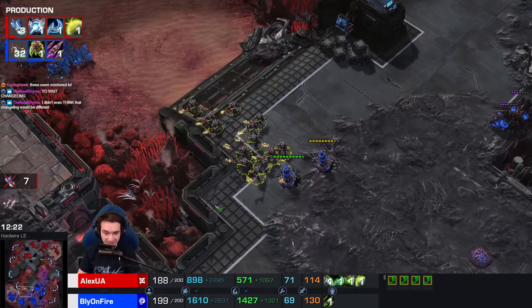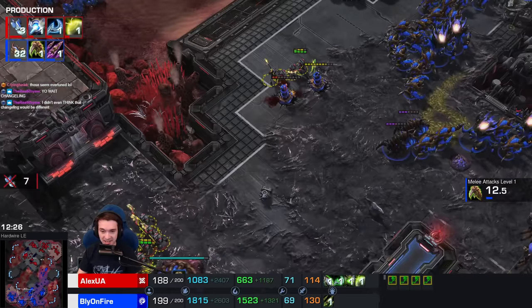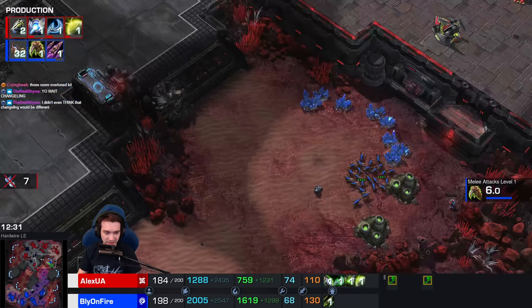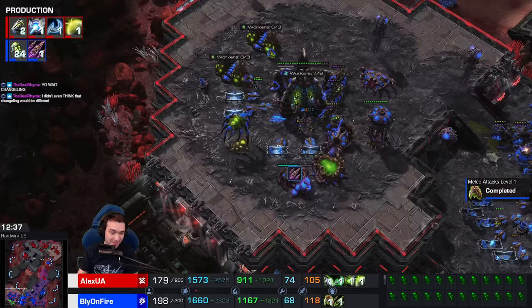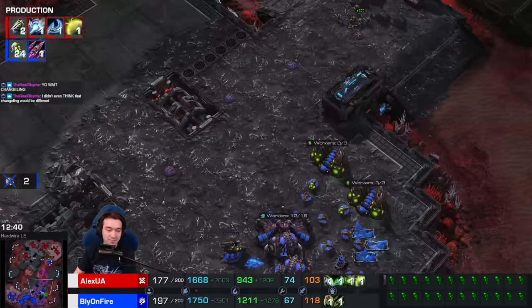Slapping away. Shades into the third, into the main - drags Bly's army back. Small counterattack looking for an opportunity. A whole lot of Banelings on the way. Maxed out armies. Pariahs into the third and the main - cleaned up. They're just not that sturdy of a unit, easily cleaned up - much like Zerglings.